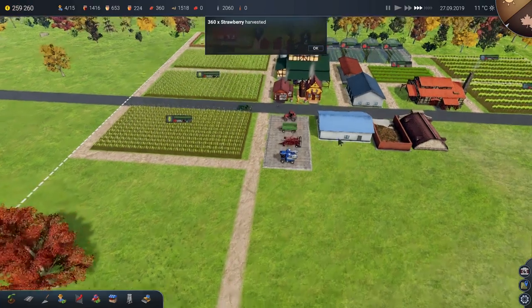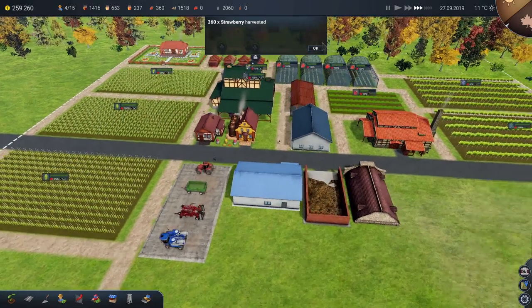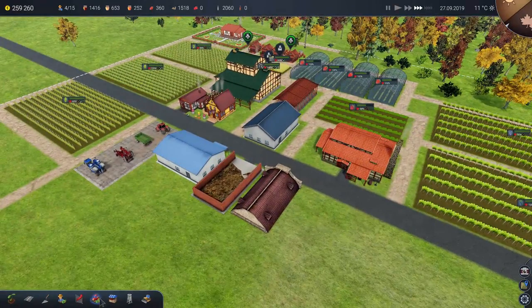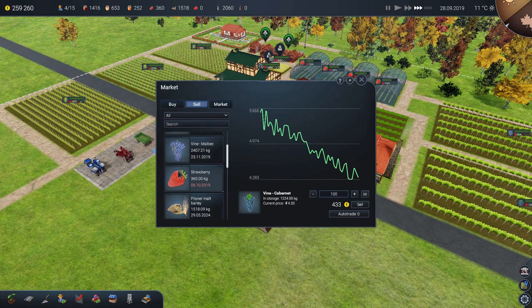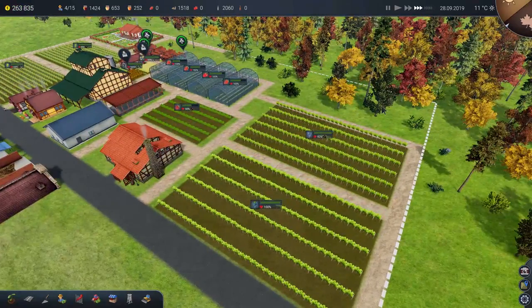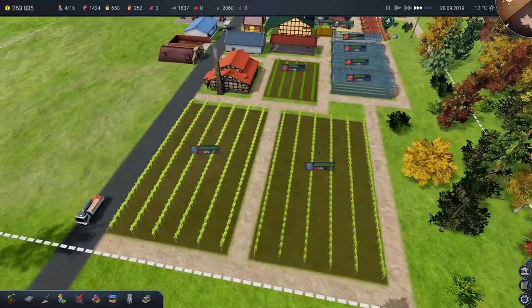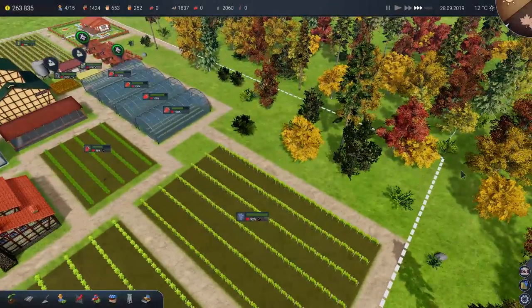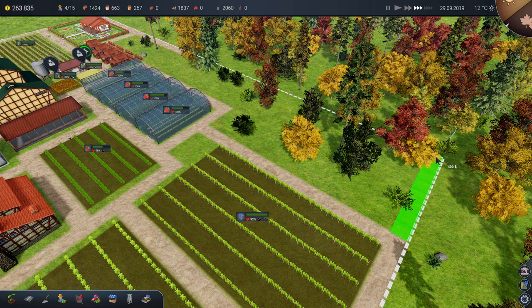These strawberries aren't going to grow back — they're perennial, so they're done now. The hops are also perennial. We've got ourselves almost 260 grand. We're going to want to build the big brewery thing maybe here — let's get the road in place just so we know where it's going to go, near all the resource buildings and the hops. What we could do is get ourselves an orchard, or get a third type of wine. We could get another field of grapes because why not — no reason we shouldn't do that.